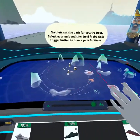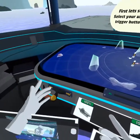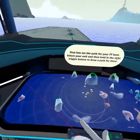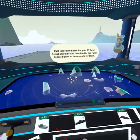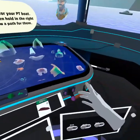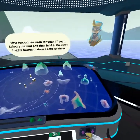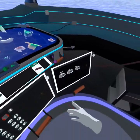Here we have our main screen. Let's go over all the different controls. First we have this rotation handle here — this will rotate the map. Down here we have a position handle, which allows you to translate it in space to get it closer to you. This tilts it, so if you want to lie down or want it at a more comfortable angle so you're not looking down, you can adjust that.